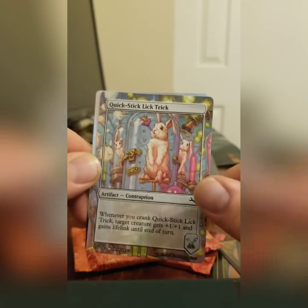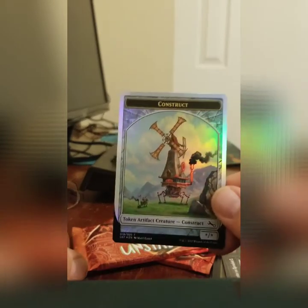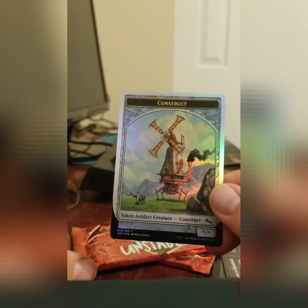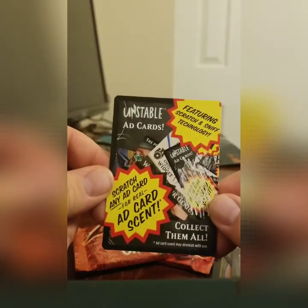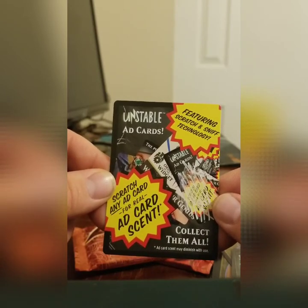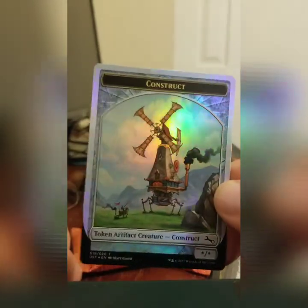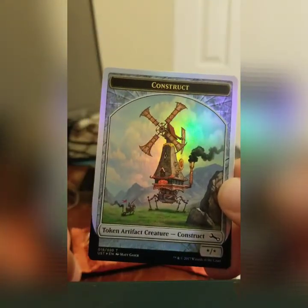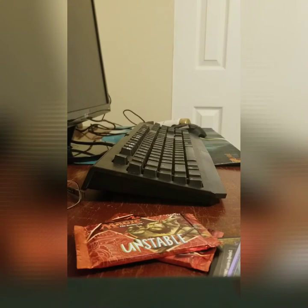Every one of these packs comes with a special token. This particular one is a construct token — it's foil on one side, typically full art on the other. But sometimes you'll get one of these ad cards instead. This one is for scratch and sniff, which is not ever going to actually happen. You'll see that this is a walking windmill — those of you who happen to be Studio Ghibli fans will recognize this. That's the first pack opened. We'll go up with the next two packs soon.